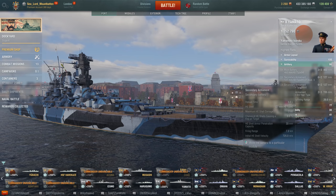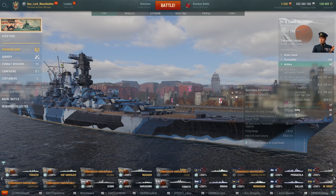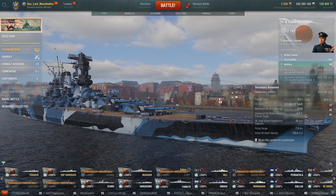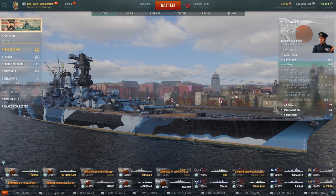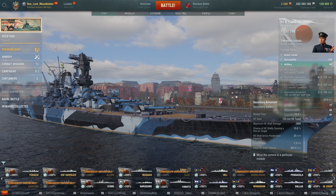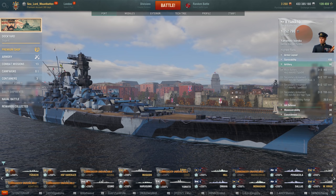My GK is all moduled up to be a secondary machine. What is interesting is that the fire chances on the Yammy are actually much better than the Kurfürst. Of course they reload much slower, so they can have a better fire chance. The 127s have an 8% chance of starting a fire, and both of them do have an 8% chance. The 155s have a 10% chance of starting a fire — that's actually quite good. So maybe once we get the load times down, that might start to make up for it.